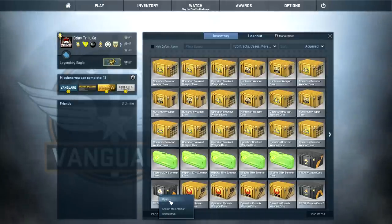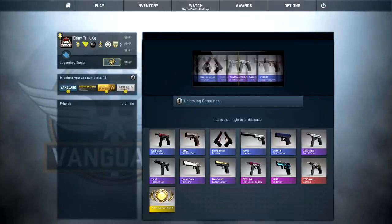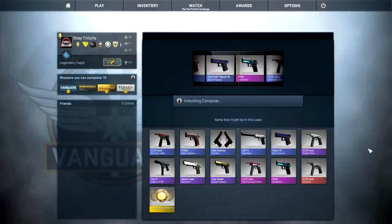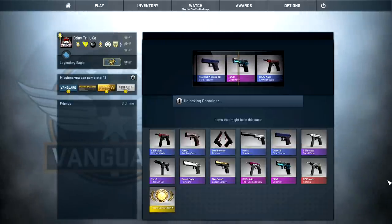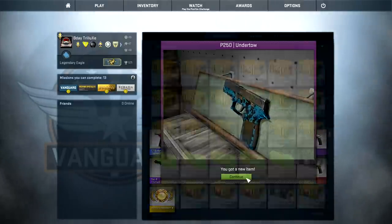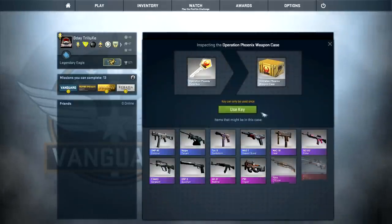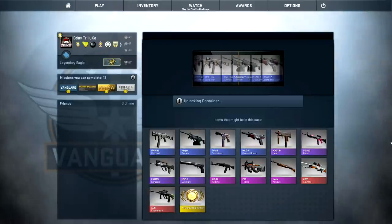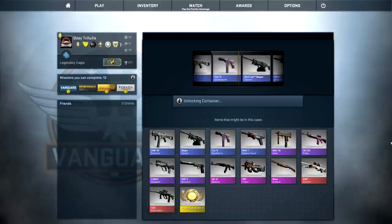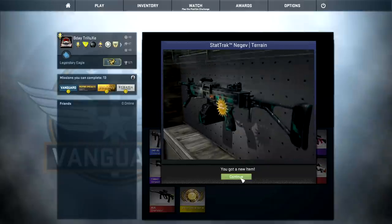Let's open another weapon case - Weapon Case 3. Second pink! AP-250 Undertow - that looks pretty nice actually. Second pink of the day already, so that's already two times better than last year's birthday unboxing. Moving on with a StatTrak Negev Terrain.